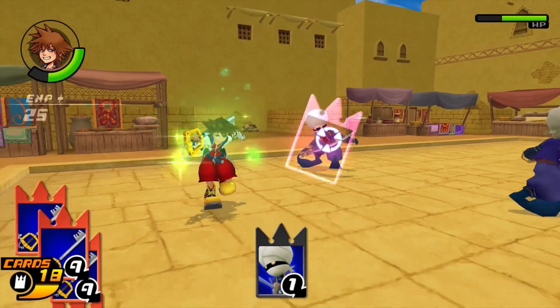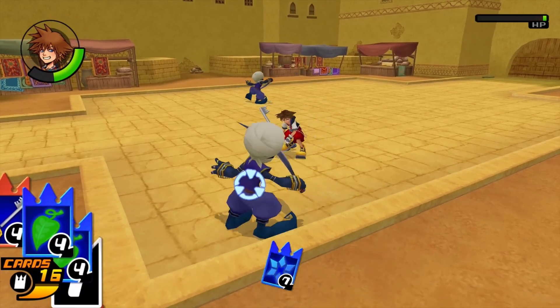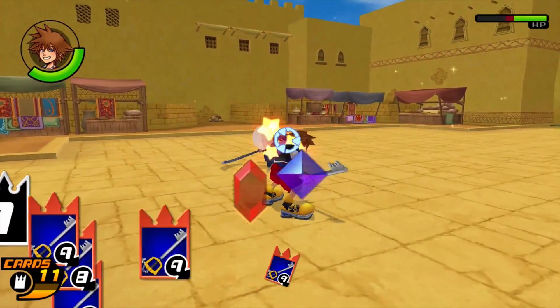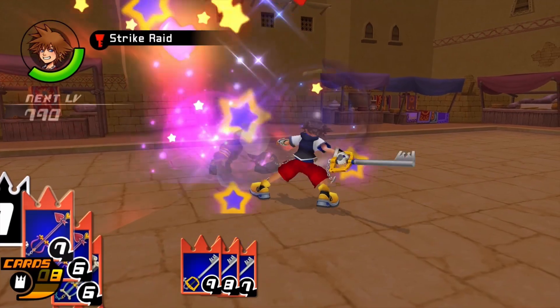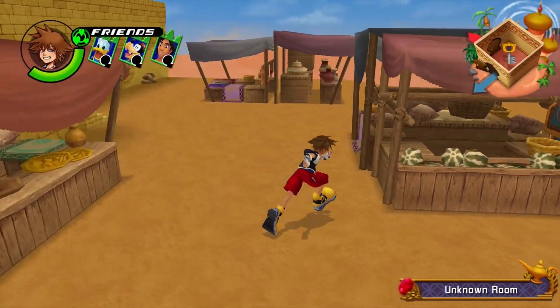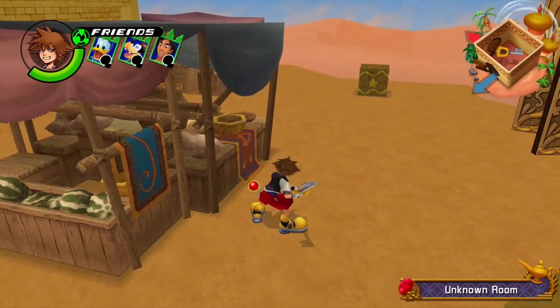Rolling them with the Moogles! Freeze takes a pretty big chunk out of him. I accidentally healed twice in a row — did not mean to do that. Let's drop a sleight — Strike Raid! Cool, just because I can. Premium, nice.